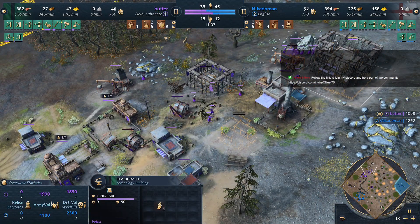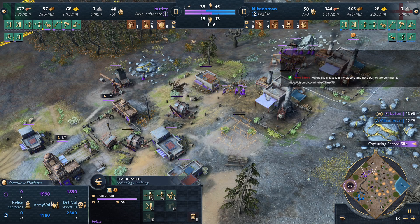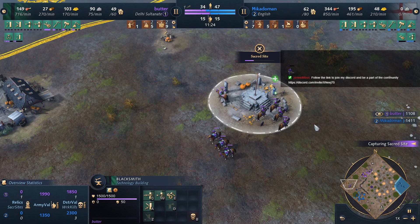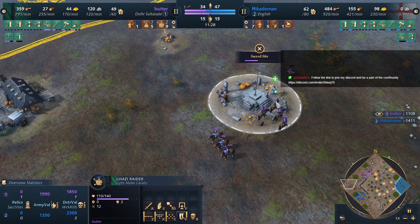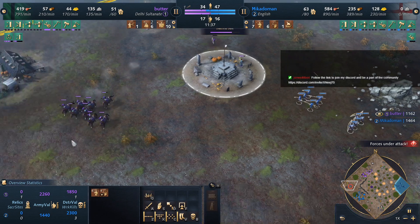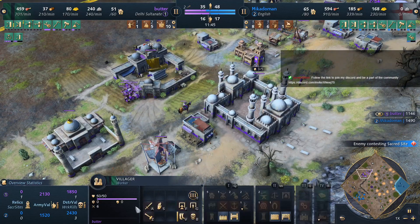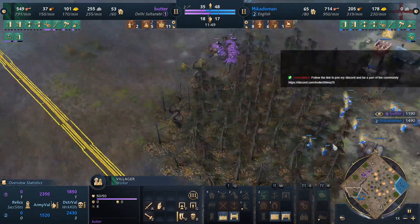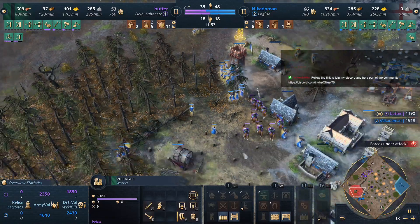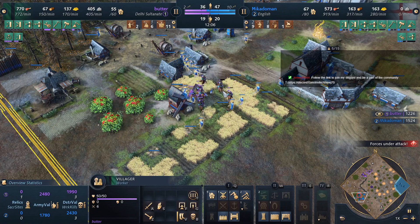Butter is now going double blacksmith — a little bit late on Butter's part, but I like the thought here. Please get ranged armor first — the ranged attack first is so powerful! We are getting the sacred site, and the ceiling upgrade is really good especially on the Ghazi Raider. Here we go, it's gonna be a big fight — a lot of spearmen spearheading the fight for Mikado Man. We need archers though — why are we rallying here? We need archers! I think he wanted to go for a little raid, but the raid just didn't work because he's getting into the farms.